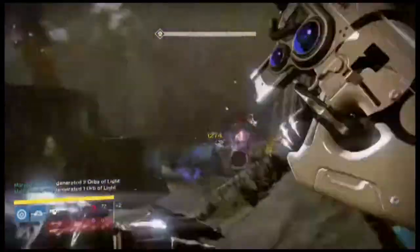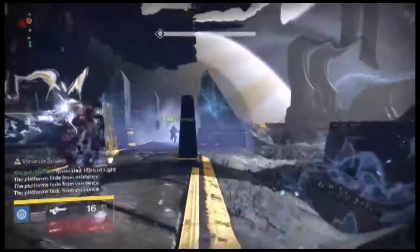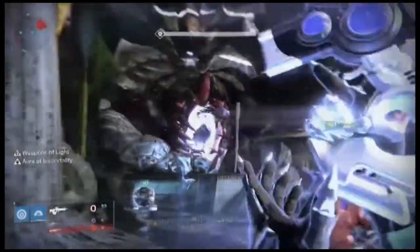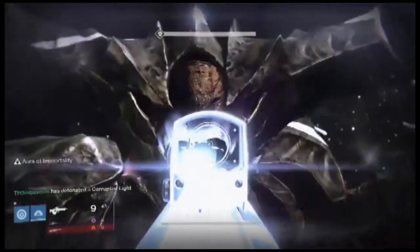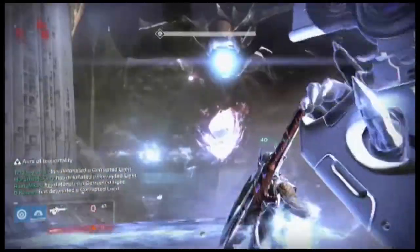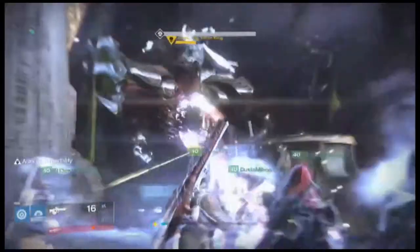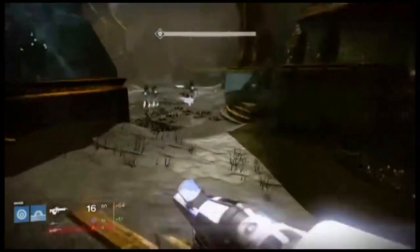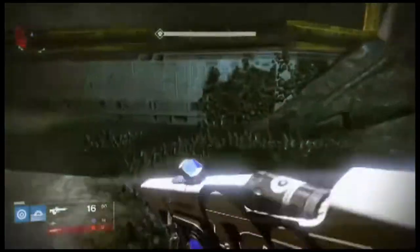The main enemy itself is Oryx, who is Crota's father. Crota was a bad guy inside the moon in his own realm, and in the Dark Below you go down there — tasked by Eris Morn — to defeat him. Well, his father's pissed and wants to wreck all the Guardians. They actually characterized a bad guy for once; he has voice over and dialogue, which gives him more character.